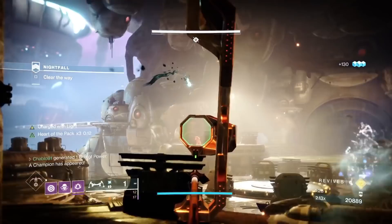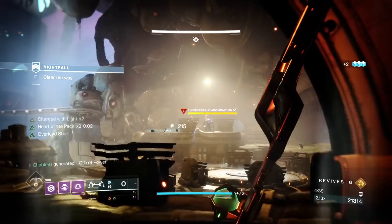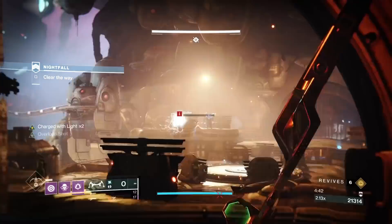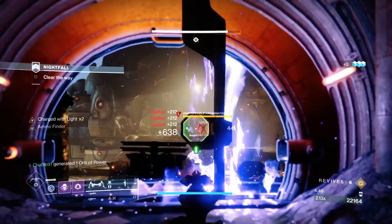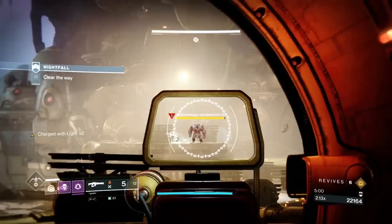I tested this when I first started and found out it was a thing — I was really pleased. This room is so difficult when there's a tank alive, two unstoppables, lurkers that can one-shot you, snipers at the back — all of them can one-shot you. But now the door behind us is open because we haven't captured the plate. Make sure you take advantage of this.